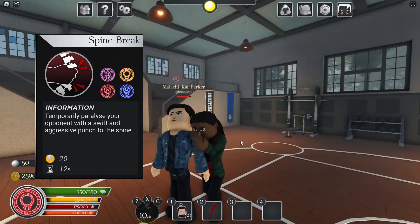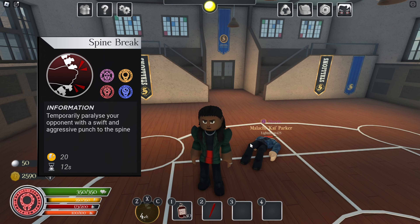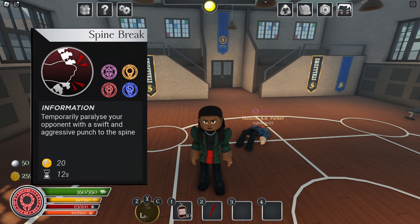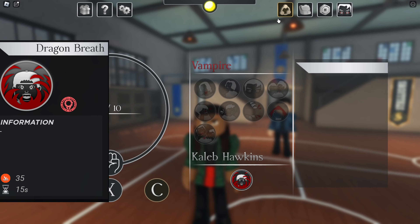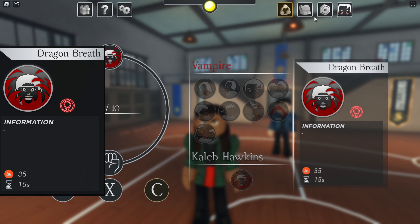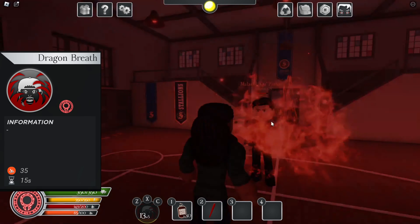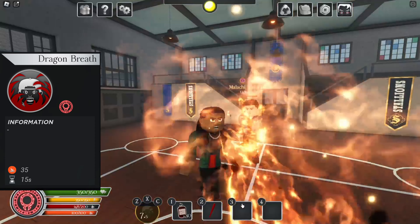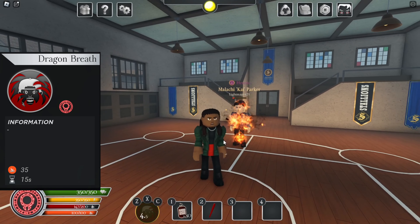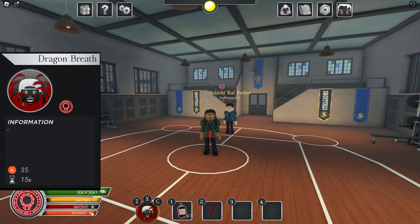Caleb's first custom move is Spine Break, which is a Moonstone custom given to stronger, upper-class vampires. It does around 55 damage and paralyzes the victim from the waist down for about 20 seconds. His final and only other custom move is Dragon's Breath — as you see, it takes 35 flame, which is why he has the flame resource, and you can come over to your victim and basically torch them. Because of the flame cost, there's no real reason he runs out — he already has max flame by the time he's done with it.